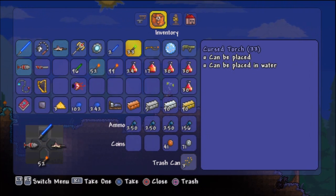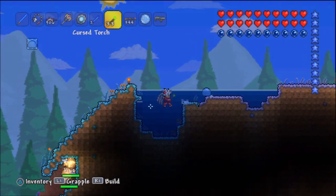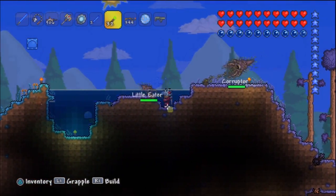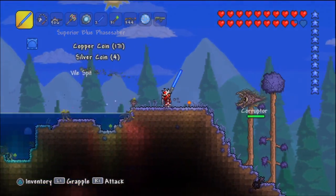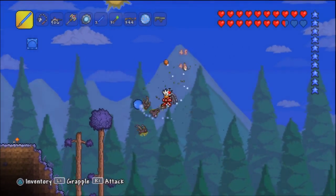Why did I make cursed torches? Well, that's a cool effect — they can be placed underwater. There you have it, that's pretty cool. Spice up the water around here, I guess. Get out of there, I don't like you. Corruptors — I hate the corruption, it's just annoying.